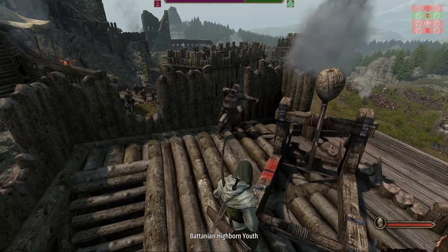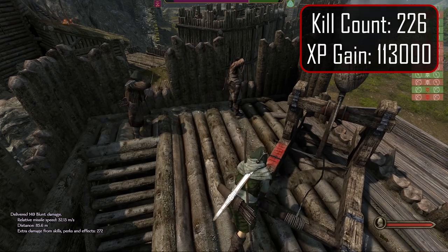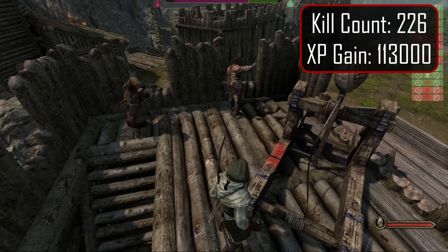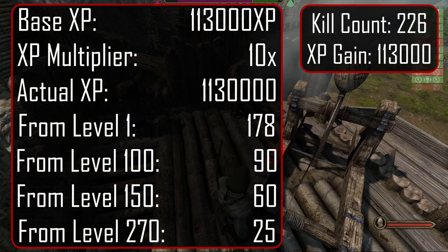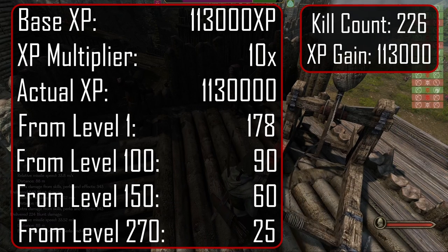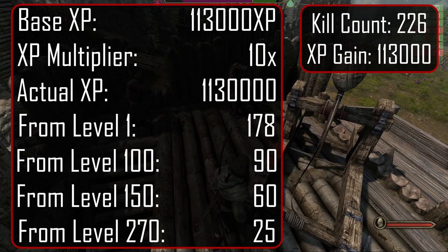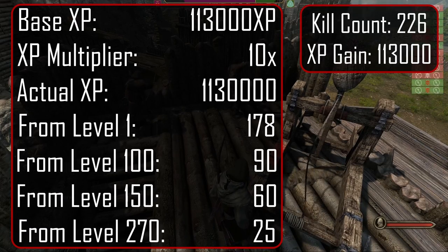All we need to do is target any mass of troops and keep on firing. In this defense, we picked up 226 catapult kills for 113,000 XP. With the 10x multiplier, we would have gained 178 levels starting from level 1, 90 levels starting from 100, 60 levels starting from 150, and 25 levels starting from 270.